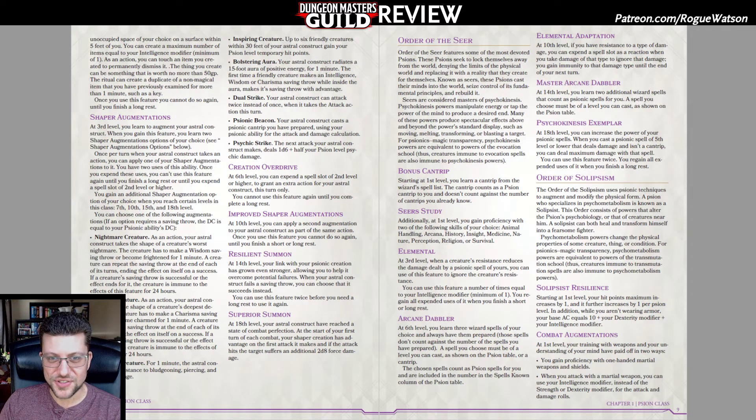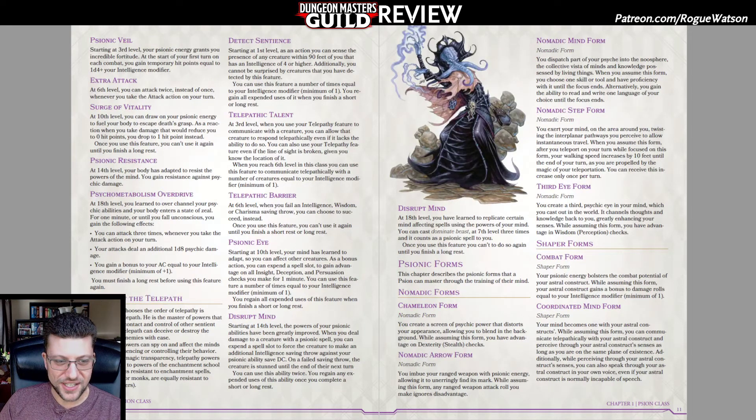For example, the Seer says that Psychokinesis powers are equivalent to powers of the Evocation School, Solipsism is Transmutation, and Telepath is Enchantment. So it even says, yeah, we're basically just taking a school of wizardry and retheming it as Psionic. And I don't think that's good enough for a separate class — just take a Warlock or Wizard and create a Psionic subclass and give them unique abilities.